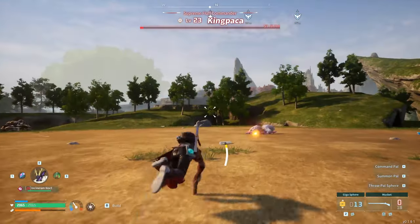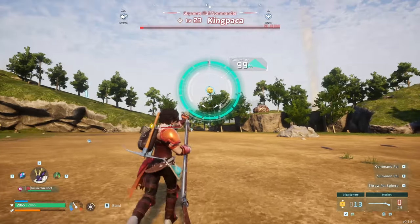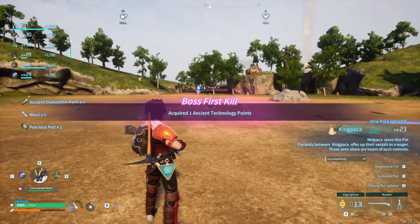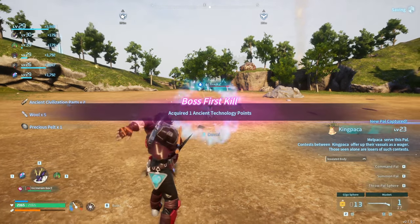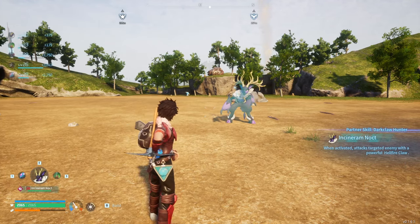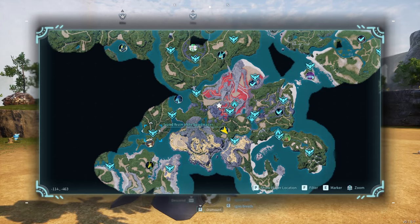Please just take the one. There we go — King Packer has been acquired! Alright, I'm gonna try this guy next — the Incendoram Noct. That was level 23, so it was still a little bit difficult. Let's go get the Bushi, why not.